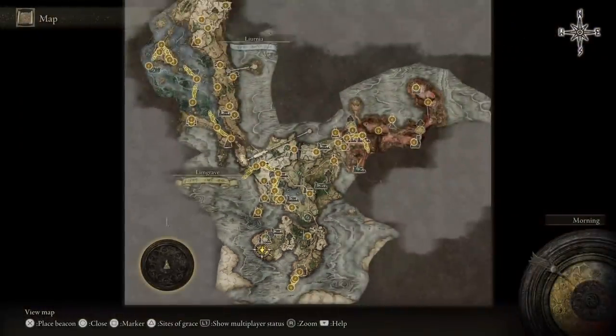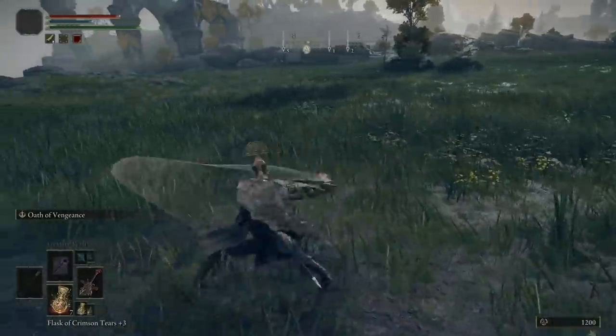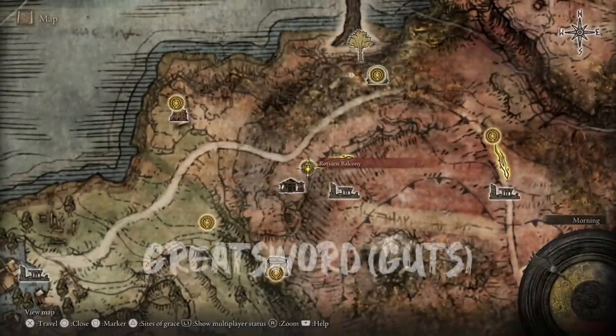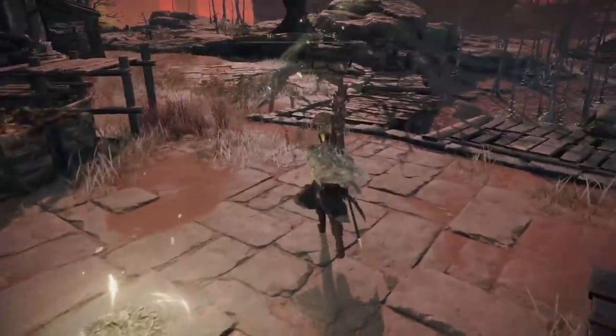Leveling up to 13 strength will allow you to use this weapon properly if you two-hand it, making it a really good early game weapon that is actually affordable because of the way two-handing works in this game. Overall, high-quality weapon — definitely recommend checking it out. The next weapon will be the classic, fan-favorite, tried-and-true Guts Greatsword.